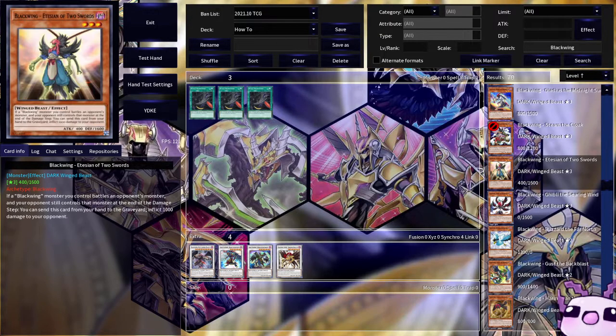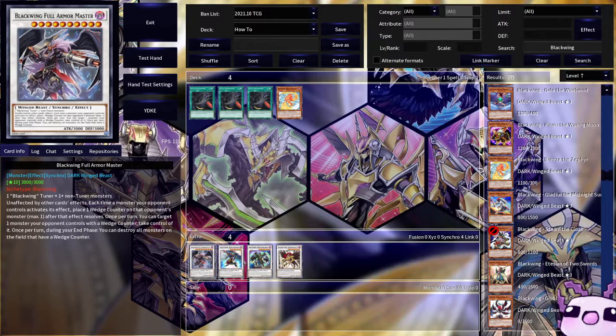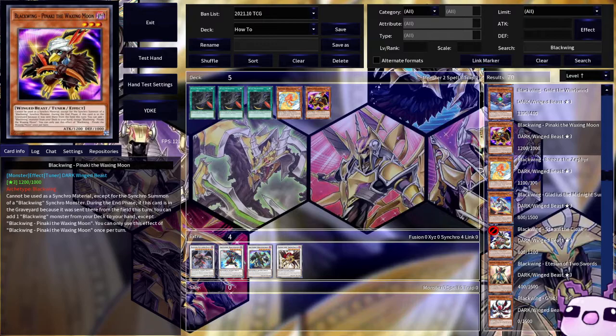For some of the monsters, you don't run them anymore, even though two of them are banned. Some people do run one Breeze Zephyr because it can be useful — if this card is added from your deck to your hand by a card effect, you can special summon it from your hand. So if you add it off of Black Whirlwind, you can summon it for free and go up into any of your Synchro Monsters, as it can help tutor out your Full Armored Master. Another thing we can run is Waxing Moon — if this card is sent to the Graveyard during the end phase, you can add one Black Whirlwind monster from your deck to your hand, except another copy of itself.